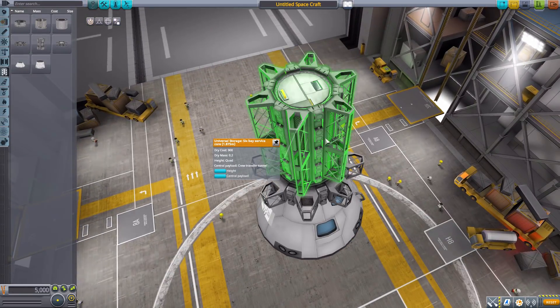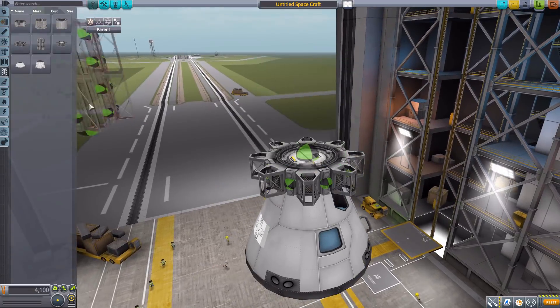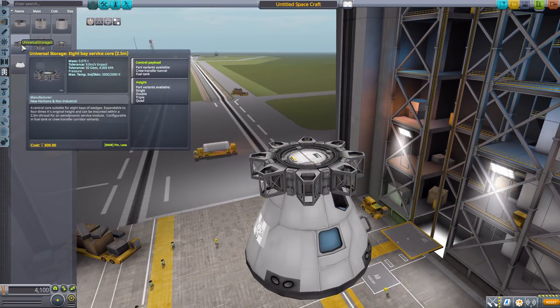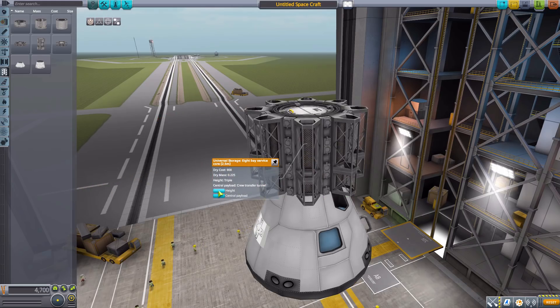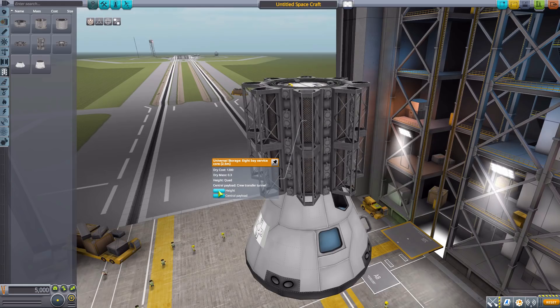You just go back between those two — so you have either the option of a resource or basically a structural part. And then with the 2.5 meter size, you basically have those same options just in the larger size. We have the single through quad, and then that central payload.